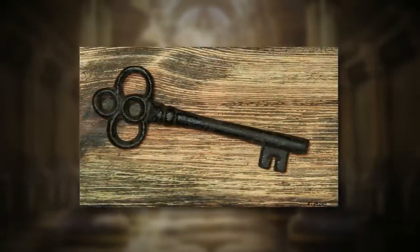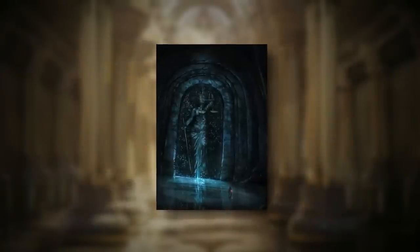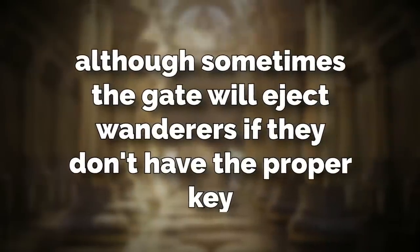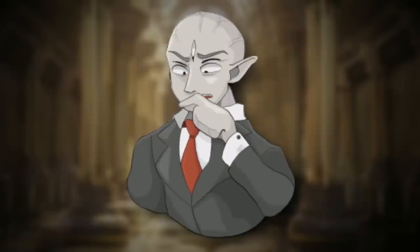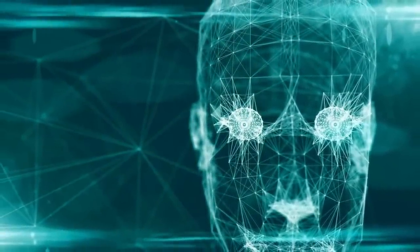One way you can open this huge gate is to find an ornamental key artifact that's laying around somewhere and use it to enter. Another way is that the gate will just open itself to you. Sometimes though the gate will eject wanderers if they don't have the proper key. The fact that it might have a will of its own leads some people to believe it's some kind of artificial intelligence or there's some kind of higher power controlling this gate and the other gates.